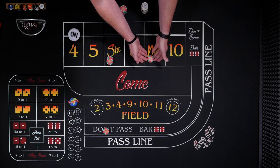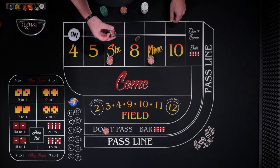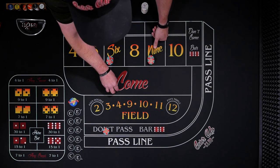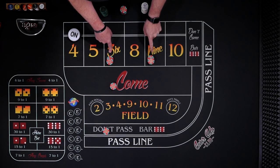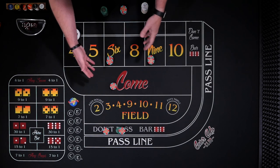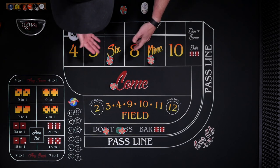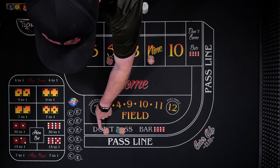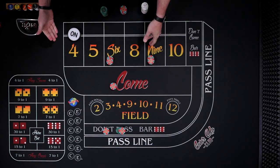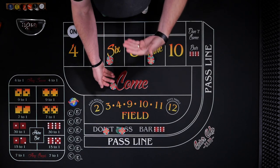If another number rolls, let's say it's the nine, our come bet will travel to the nine. Again, we're going to do three units or $30 in odds on our nine, and then $20 coming again. This offsets in case the seven happens but doesn't quite cut it. So at this point, when we have two points up, we're actually going to lay odds on our don't. You can lay whatever you're comfortable with — I'm going to be laying $60 in odds for this video. On the point of four, $60 is going to win $30 at a one-to-two payback. If the seven does roll, we win $20 here, $30 here, $10 here — so $60 if the seven rolls. That won't hurt us too bad.